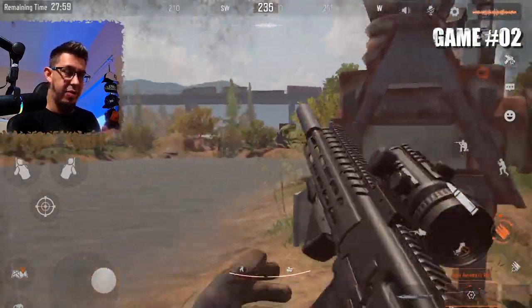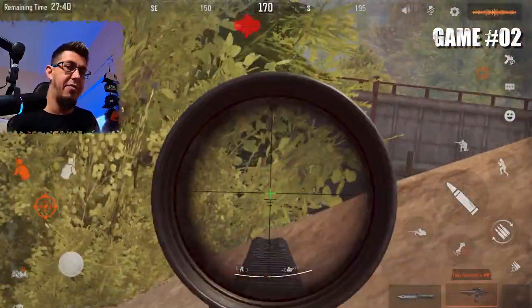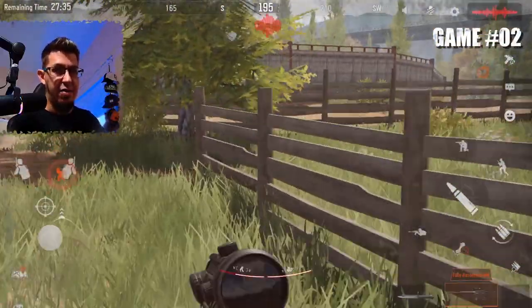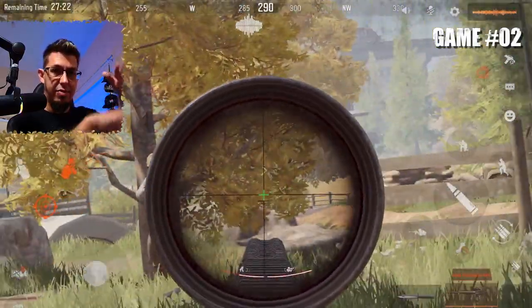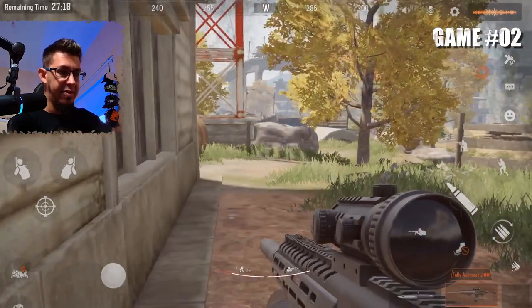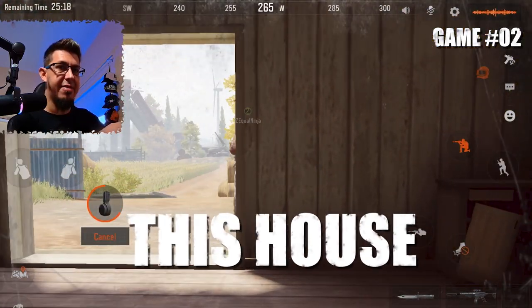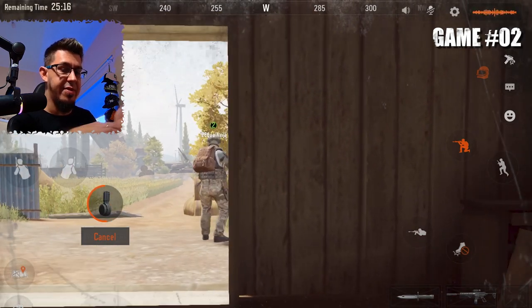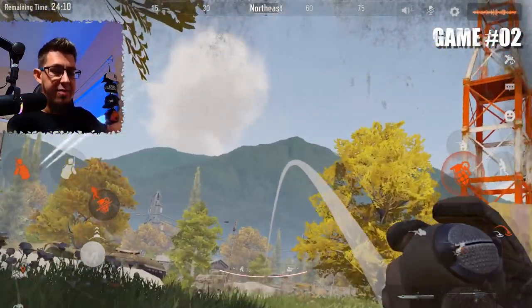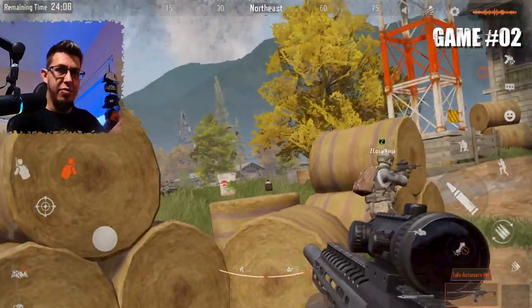Now let's look at the same from the other side. The goal is to get into the Villa first and then run towards the Motel, quickly checking that house near the fields — it has two floors and on the upper floor there's a suitcase with drawers. I don't know the name, but that small house is worth looting because sometimes there's good stuff, and then we continue to the Motel.